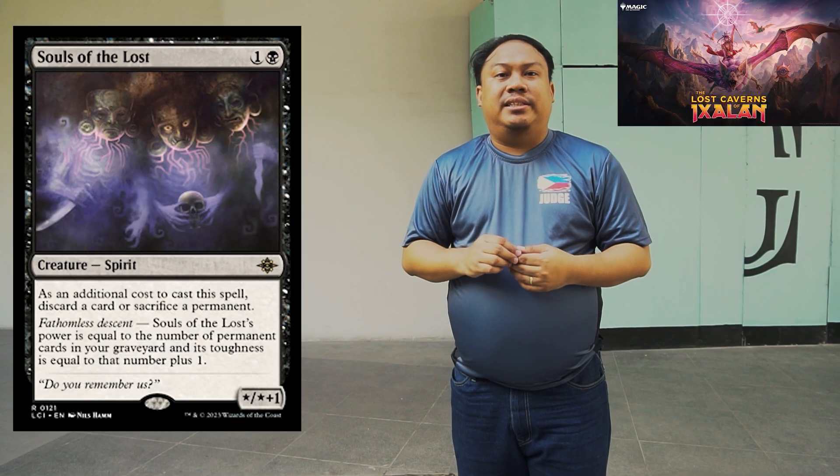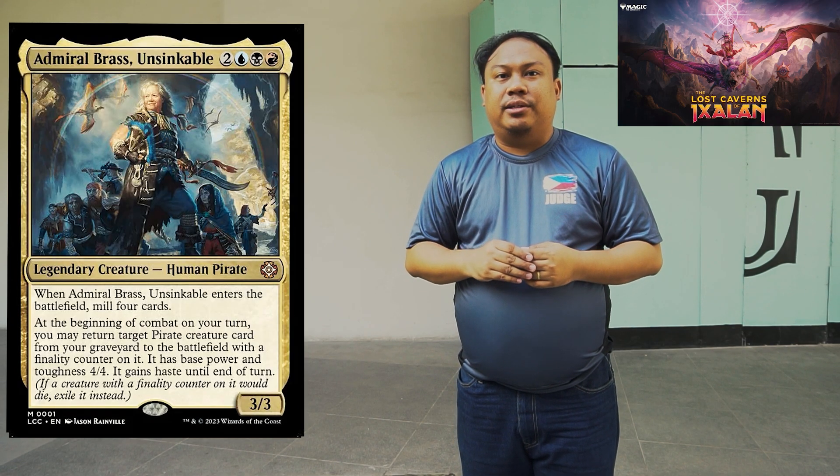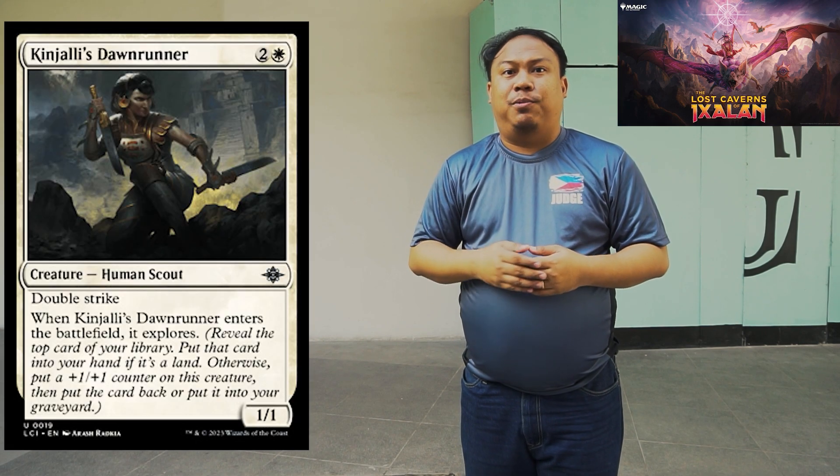Good morning, good afternoon, good evening. This is Carlo G, your local, friendly level 1 judge, with another episode of Judge Call. Today we are returning to the lush jungles and tropical islands on the Plain of Ixalan in the newest Magic: The Gathering set, Lost Caverns of Ixalan. In today's episode we will be looking at the mechanics of Descend, Fathomless Descend, Craft, Discover, Map Tokens, Finality Counters, and the returning mechanic from the original Ixalan: Explore.